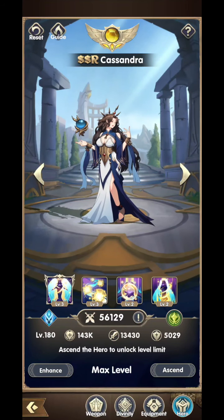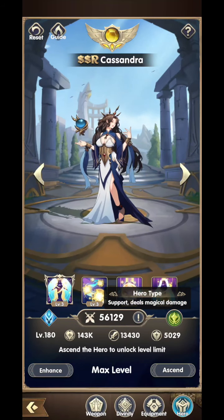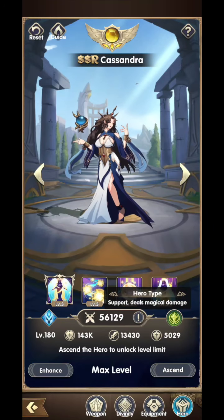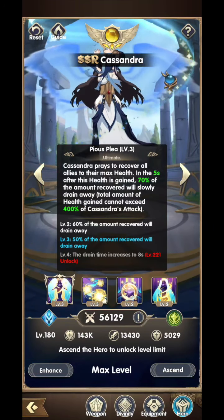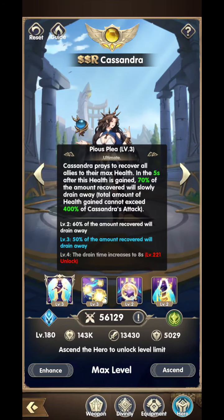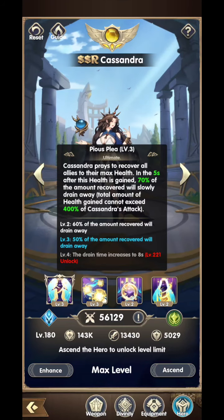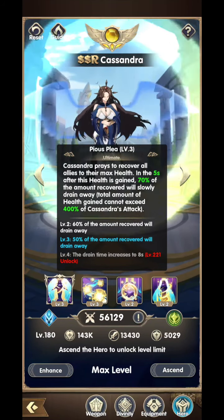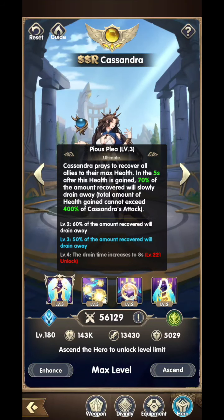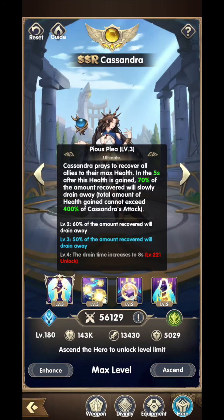Now, Cassandra is a new hero in the game and is actually a healer. She is a support hero dealing magical damage. Let's take a look at her ultimate. I have it at level 3 because she is level 180. Cassandra prays to recover all allies to their max health — all allies. So, this is a global heal. In the 5 seconds after this health is gained, 70% of the amount recovered will slowly drain away. Kind of weird, right? Total amount of health gained cannot exceed 400% of Cassandra's attack, so there is a little bit of a cap on the healing she can do.